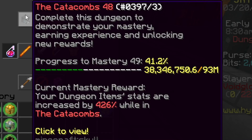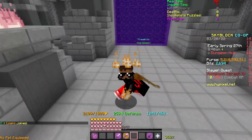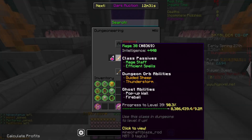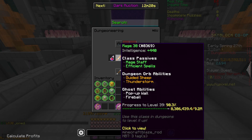Currently I am Catacombs 48. I know that's not max, but it's as close as I can get. You could do the math to see how much more damage you'd get at Cata 50, but even at Cata 48 everything said in this video is 100% true and scales up to Cata 50. My mage class level is 38, but this doesn't actually affect damage — it only makes abilities go faster.